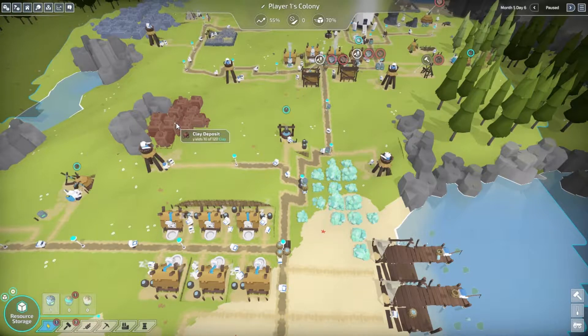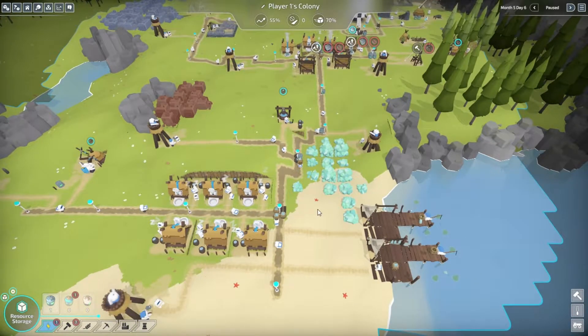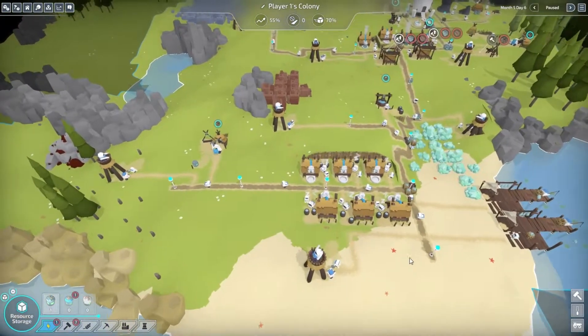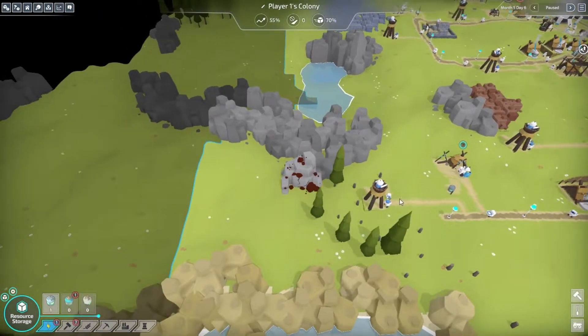We have the same lumberjack forestry setup over here for this little pile of trees. There is no more stone here so it's not worth keeping that building there — we're going to destroy it and build another forestry, which allows us to chop down twice as many trees. That's pretty much it for the main part of the island. We have clay and quartz which we cannot get yet — one requires level two, one requires level three. We've got more fishing, more residences, and we've cleared trees with this lumberjack hut to allow us to progress this way. We're still looking for coal.